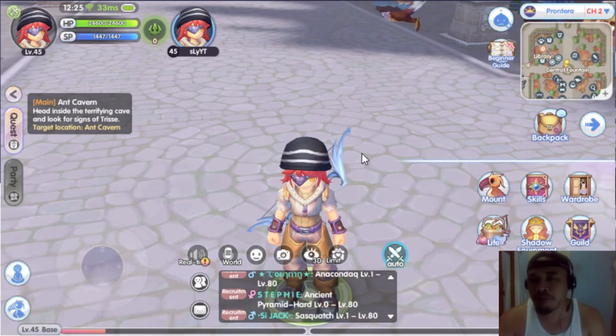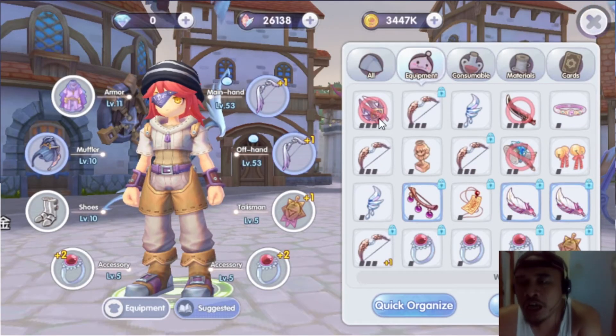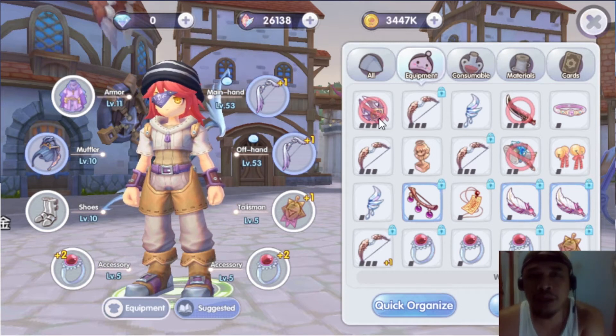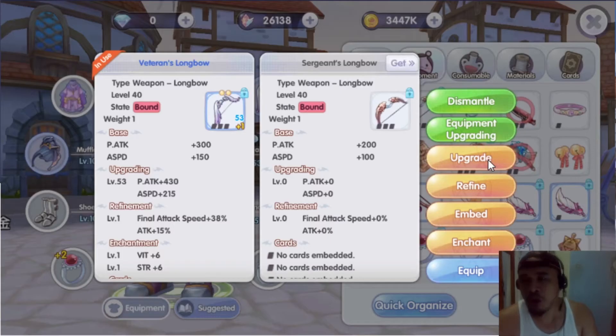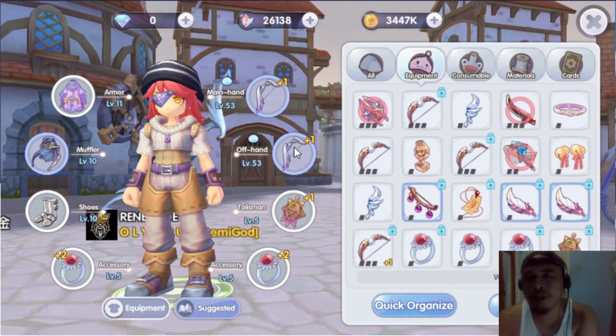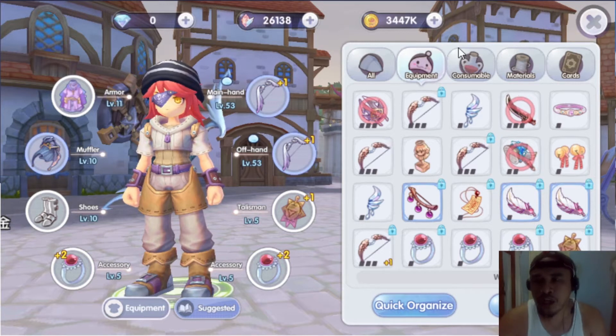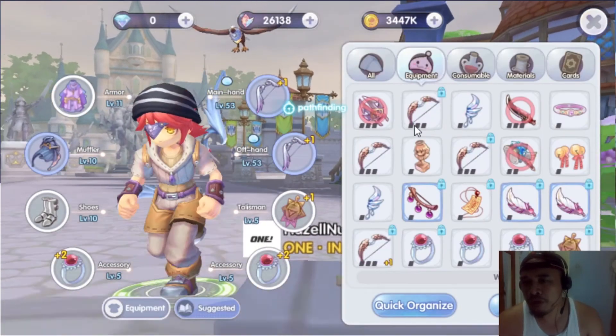The first way of getting blue equipment — as you can see on my equipment tab, there are a lot of equipment I no longer need or that's probably not fitting my job. For example this Katar, which is for assassin, this sword, and this bow. I've been playing the game for one week now, and I was already able to get the blue weapon, which is most important for archer.